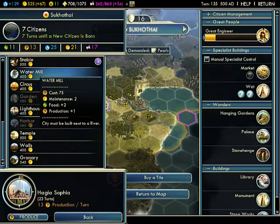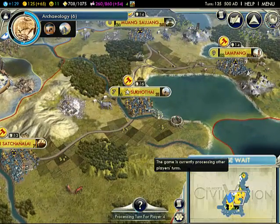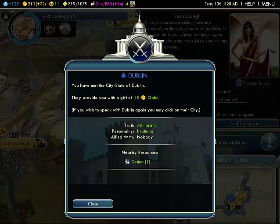A water mill. Oh, and that's about all the money I have. I'm gonna build some settlers too. I should be able to find some islands that are unoccupied, or at least some unoccupied space.